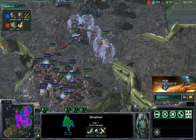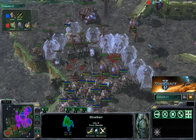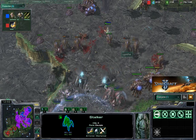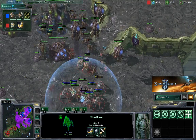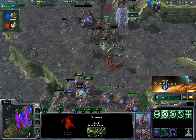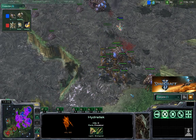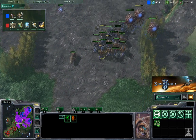Here comes a big confrontation at the entrance of Ret's natural expo — lots of force fields going down. Nice move by Kiwikaki, containing all those Roaches and Hydralisks behind a wall of force fields. This is going to be a slaughterhouse with all those Stalkers shooting them down. Ret is building a lot more Hydralisks as reinforcements. Those Hydralisks are able to fend off the assault from Kiwikaki. Nice micro by Ret pulling them back and waiting for reinforcements. A force field contains some Hydralisks, but the rest are free and shooting what's left of Kiwikaki's forces. Kiwikaki is not fully committed — he's waiting for four more Stalkers advancing as reinforcements, while Ret also reinforces with more Roaches and Hydralisks.